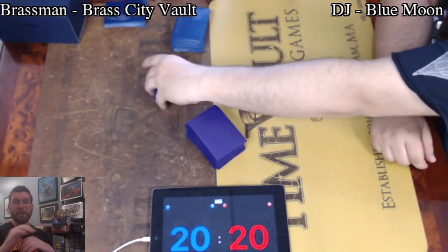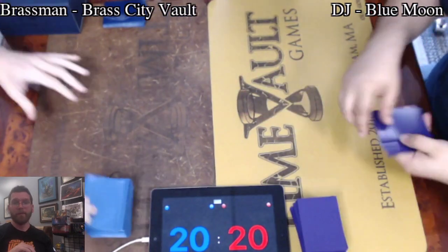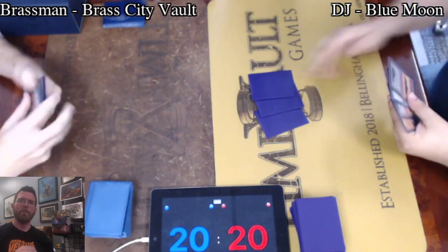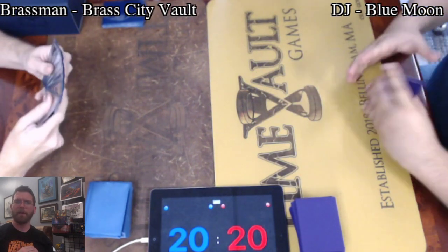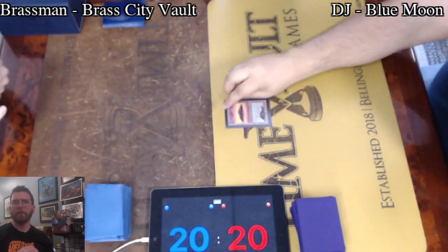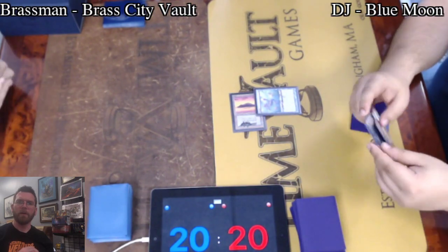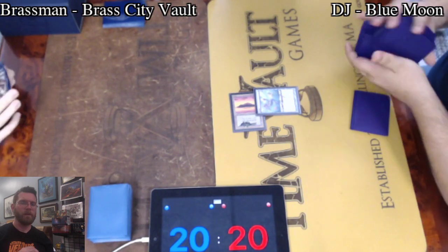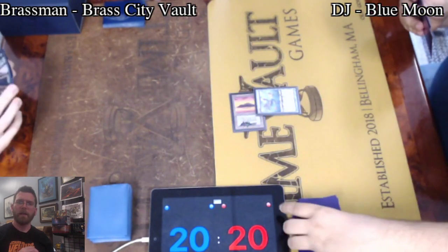Welcome to Brainstorm MTG. I'm ELD and this is Fast Effect Double Speed Magic: The Gathering from ELD's Time Vault Games in Bellingham, Mass. We have Brass Man on Brass City Vault, a new Workshop deck, and DJ on Blue Moon leading out with a basic Island into Ponder. Not the type of start many people would associate with Vintage, but it is often solid enough — a little bit of card selection, getting the ball rolling.